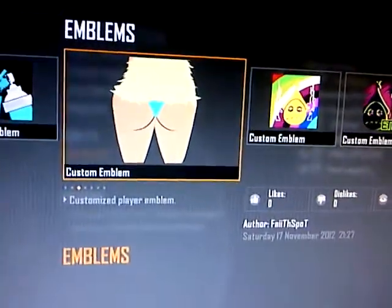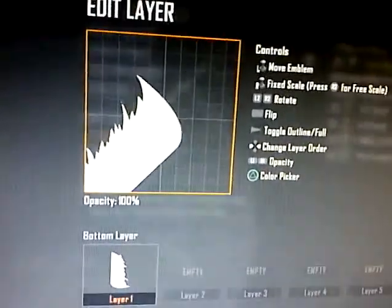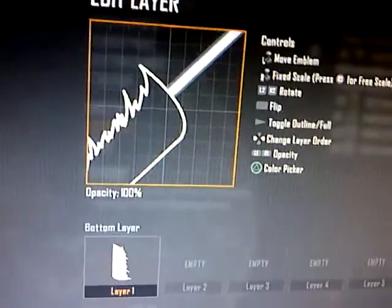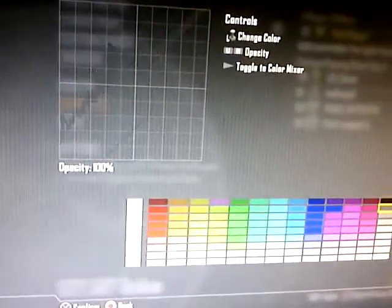I've just been making this emblem — it's not very good, I just decided to make it — and then I was doing the fill. As you can see, every time I unfill it that line appears. I just literally figured that out about two seconds ago. You know, changing all the colors — the colors are still working.